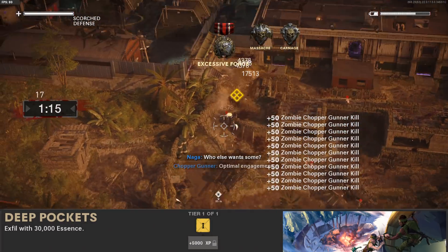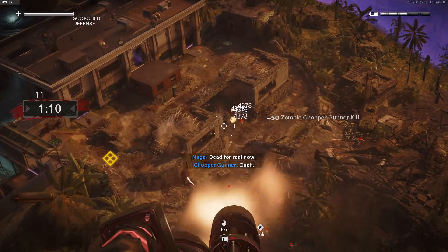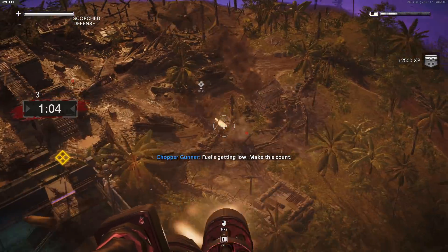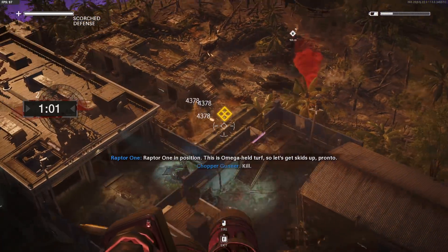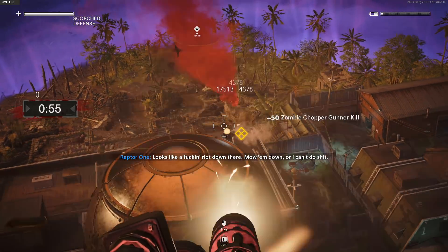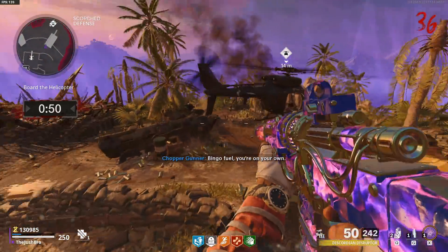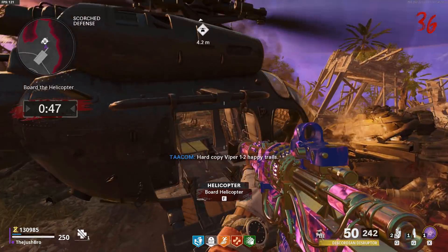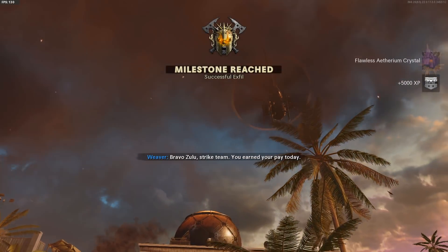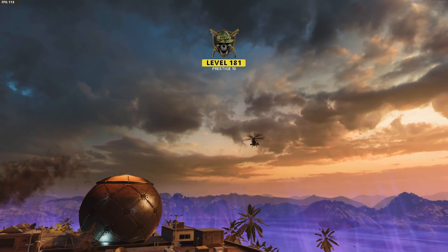The 16th challenge of the season is called Deep Pockets, and to do this challenge you have to X-Fill with 30,000 Essence. I recommend doing this challenge on Firebase Z because the X-Fills are easier there — you can just pop a Chopper Gunner and kill all the zombies in one go and leave super easily. You can also do this challenge by round 15 to 20 if you're really saving points. But I also recommend doing this challenge paired with the Big Stop challenge, since ordas don't start until round 30 anyway — by the time you get there you're going to have over 30,000 points. Ordas come on rounds 30, 40, and 50, so if you get to round 40 or 50 you'll definitely have enough money to X-Fill with 30,000 Essence.